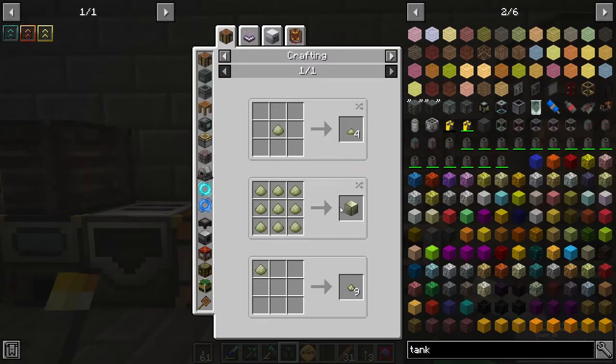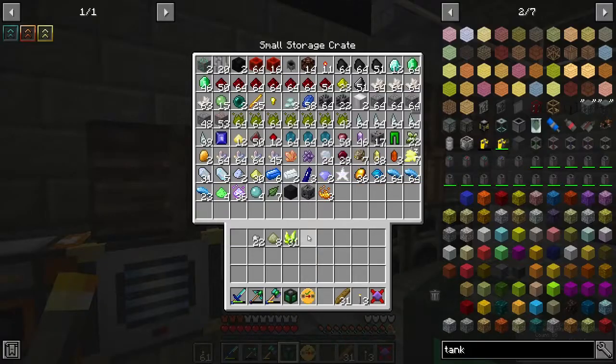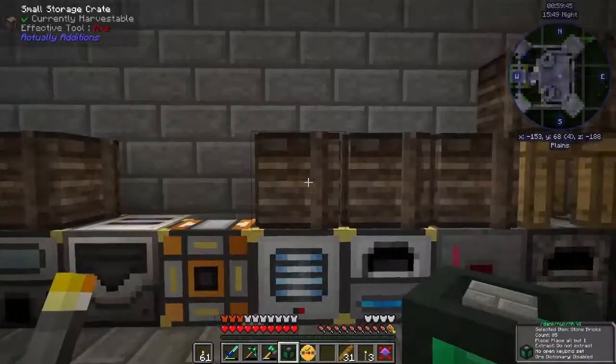What does this do? We can make a block. We can go in the electrolyzer to get zinc and sulfur. So that should go up here. Iron ingots should go in this one.